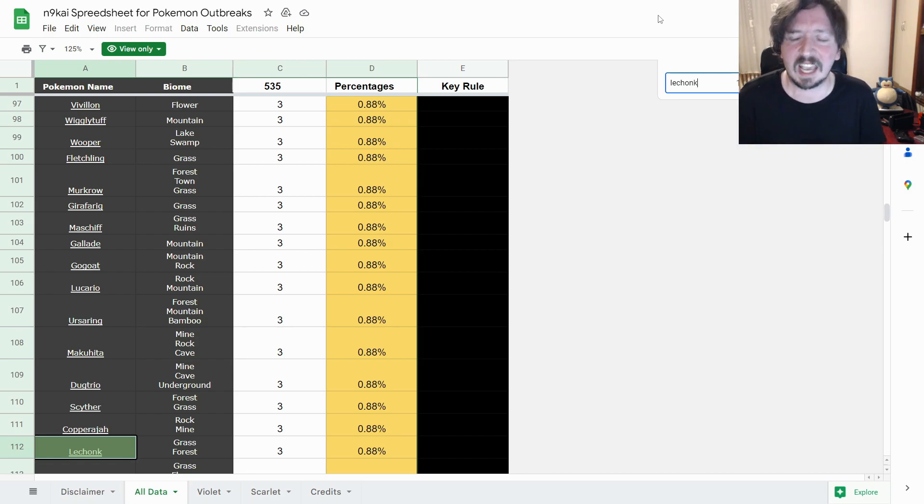I wanted to get a shiny Lechonk super desperately. I did the Masuda method - 795 eggs, nothing, no shiny. As we can see, Lechonk is 0.88% chance for an outbreak, so a pretty tough one. But I was literally dedicated to get Lechonk in an outbreak and it happened. I don't know if it was faster because of the sandwich or not - still a work in progress. You can force pretty much any Pokémon in an outbreak. Let's watch my highlight from the live stream.